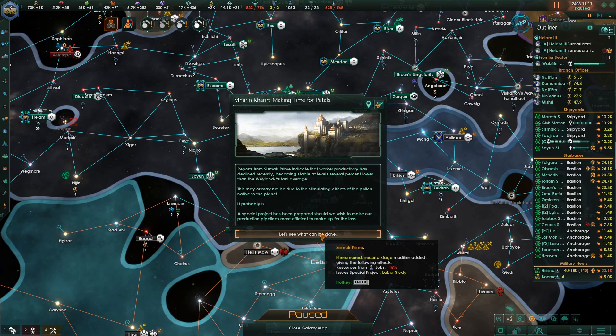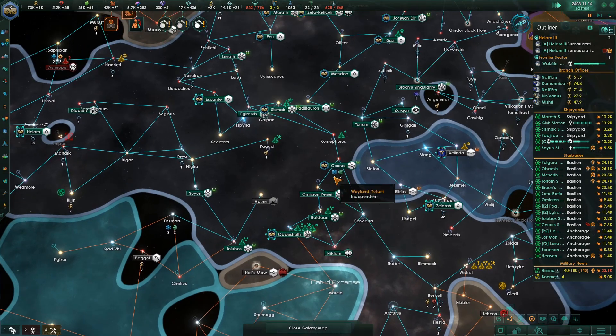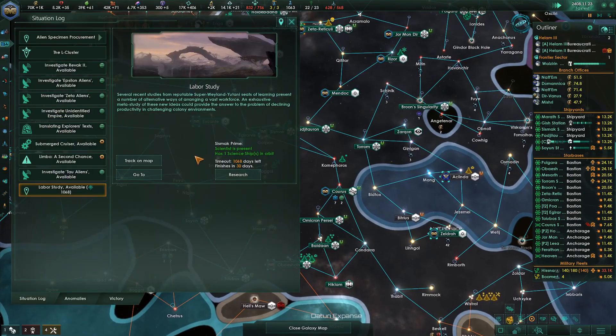Reports from Sysmack Prime indicate that work productivity has declined recently, becoming stable at several percent lower than the Weyland-Yutani average — this may or may not be due to the stimulating effects of the pollinator on the planet. A special project has been prepared should we wish to make our production pipelines more efficient. We're a huge empire now — let's have one happy planet. Labor study available — okay fine, research it.